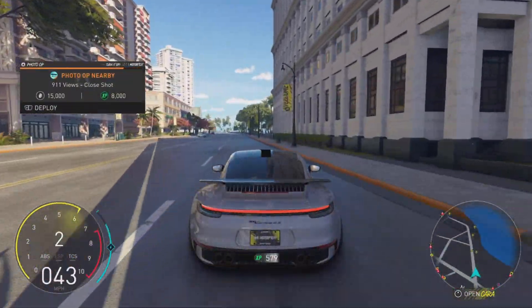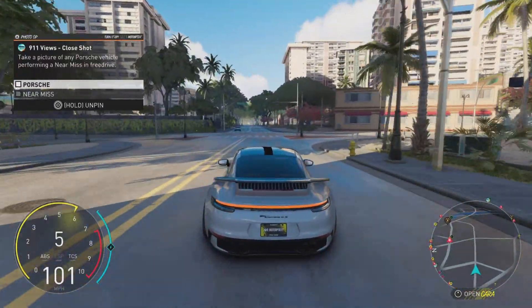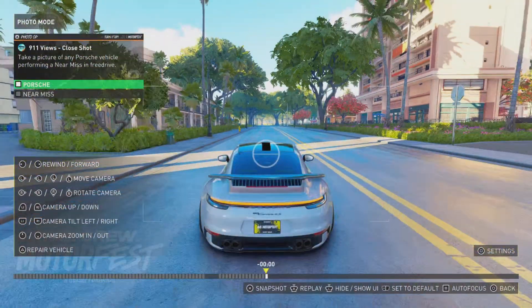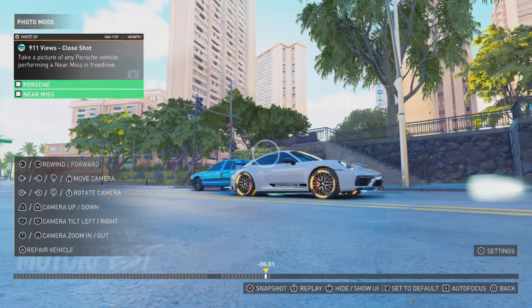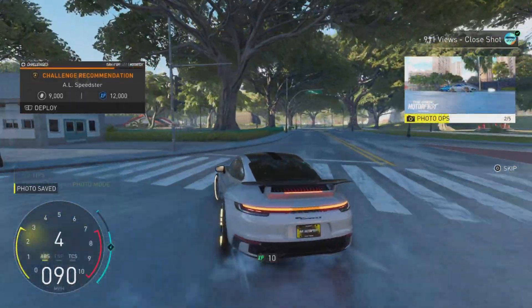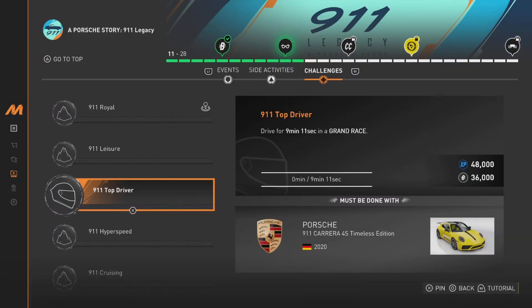Time to do challenge three. While we're at it, we may as well do this photo op quick — it's literally just drive a Porsche vehicle and get a picture performing a near miss. It doesn't have to be fancy. Easy! The photo op is done, that gives us a bit of money as well — lovely. And it gives me a trophy, nice.